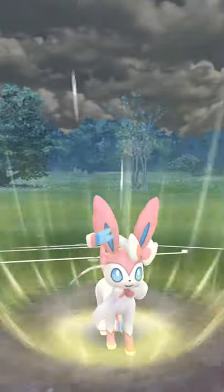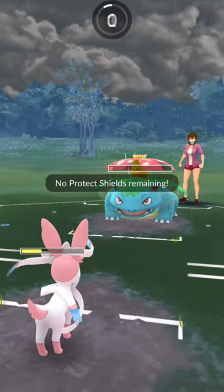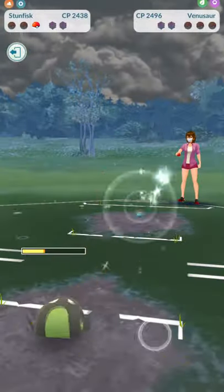In comes Venusaur. We're gonna fire off a Psyshock, fire it off to burn the shield, and now there's just a sliver of health left — so down goes that.